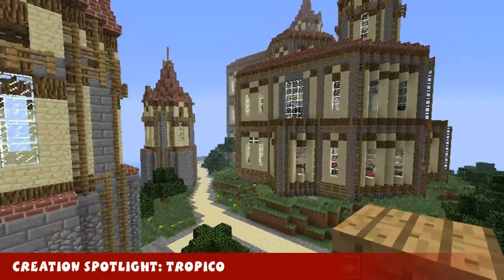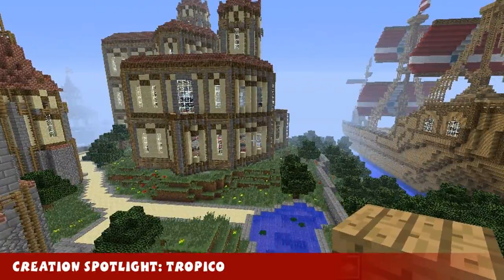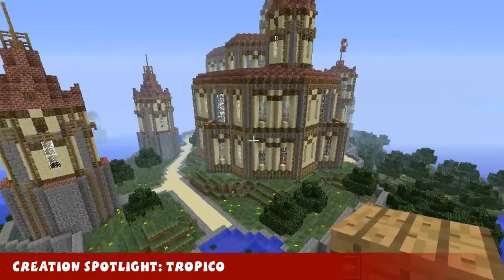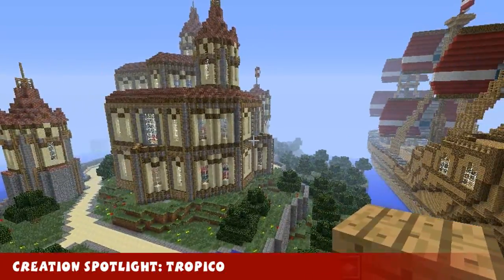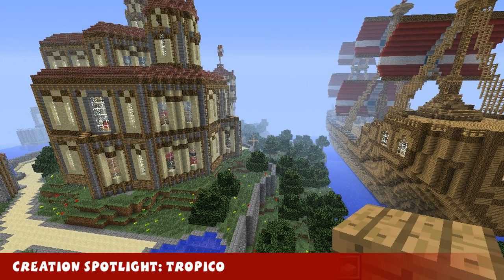So this is Johnny007's Tropico. Links in the description where you can get this world save. There's also a schematic of it so you can add it to your world. Stay tuned because coming up next we've got Minecraft news.